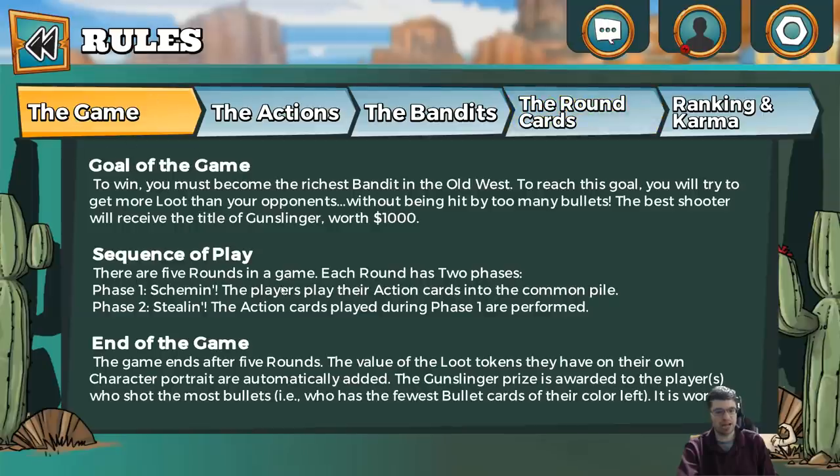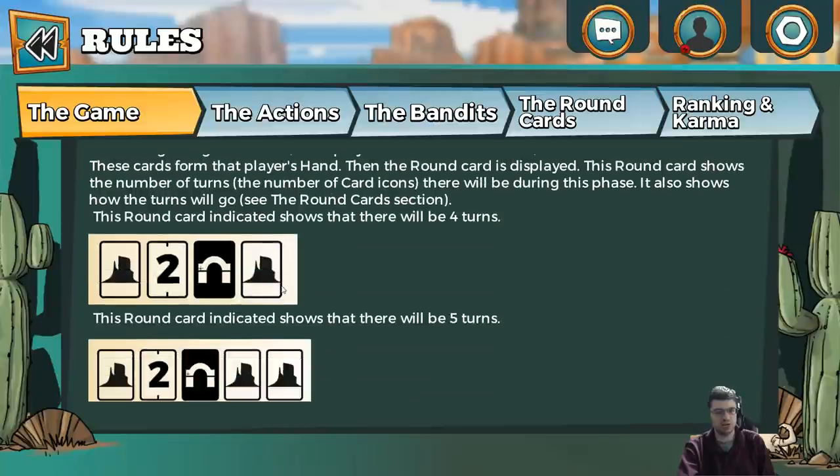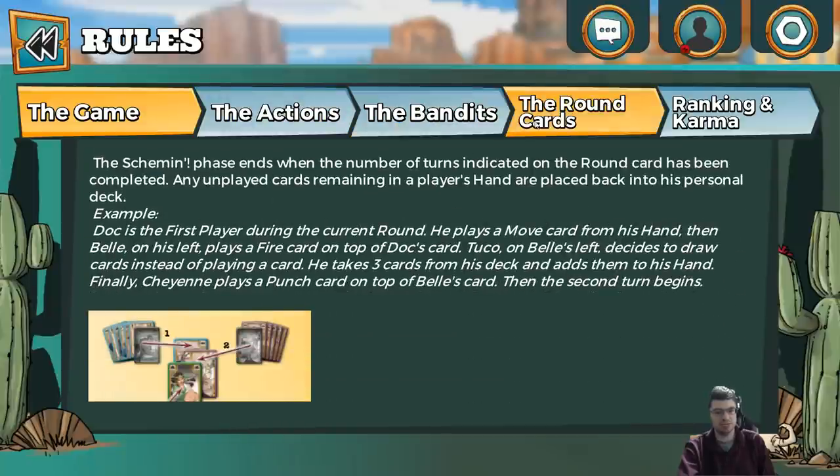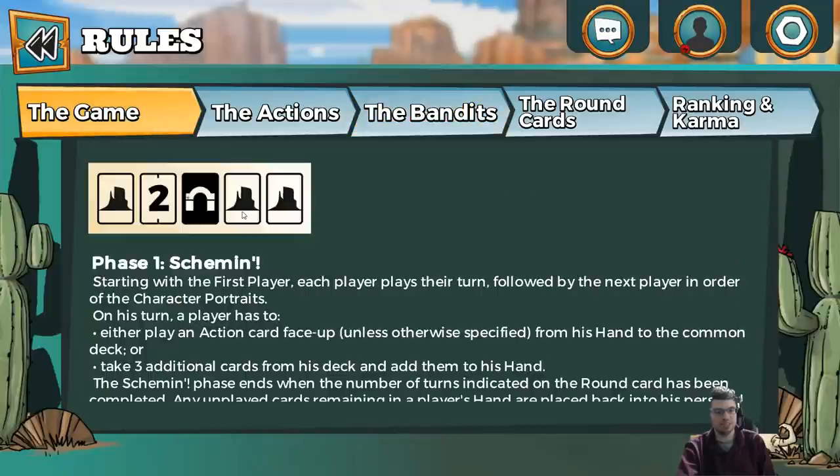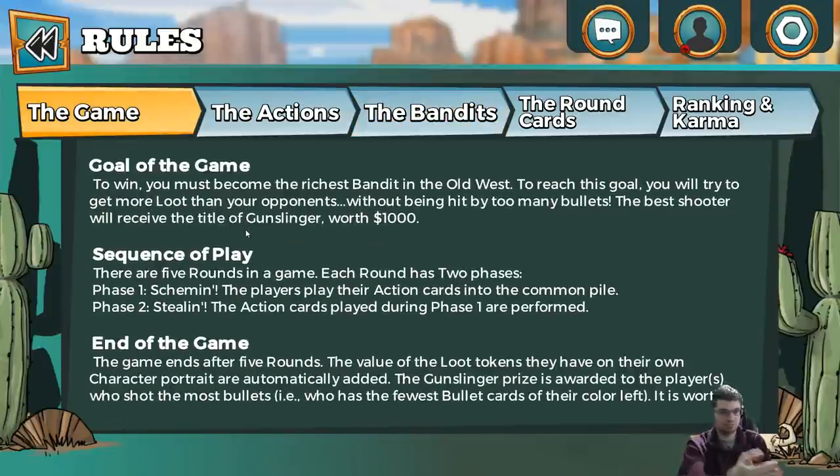There's a rules section — you can click on that and scroll down to read about how the game is played. There are different tabs you can go through too, like ranking, karma, and the different bandit types you can be. According to the rules, the goal of the game is to become the richest bandit in the Old West. You will try to get more loot than your opponents without being hit by too many bullets. The best shooter will receive the title of gunslinger, worth $1,000.